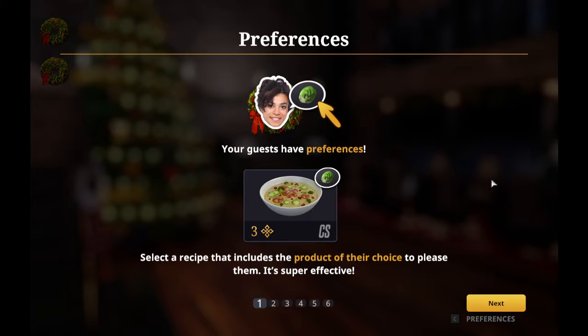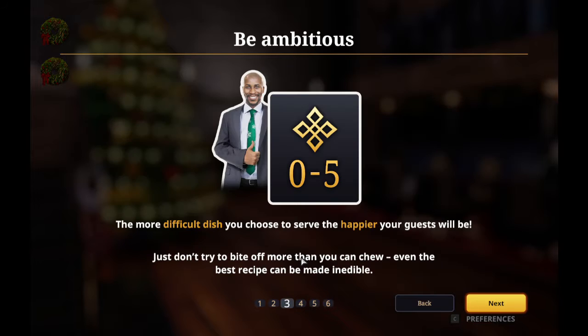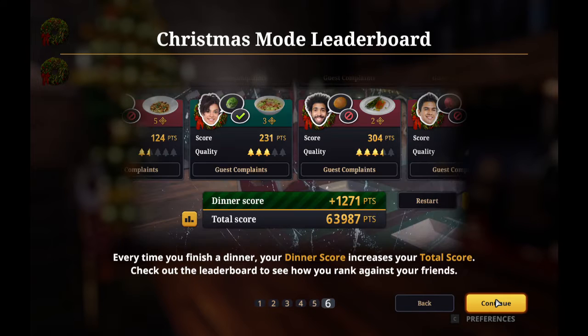We're in, and it's telling us that our guests have preferences. Select a recipe that includes the product of their choice to please them — it's super effective. You need to assign recipes to guests early on to keep track of what you need to do. You can change your mind at any point before the dinner. The more difficult dishes you serve, the happier guests will be. The dinner won't begin until all guests have been served. When your dish is ready but you don't want it to cool down, place it on a heat retaining plate. Every time you finish a dinner, your dinner score increases. Check out the leaderboard to see your rank against your friends.